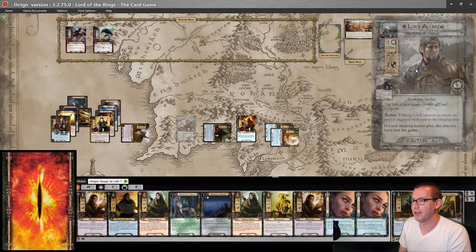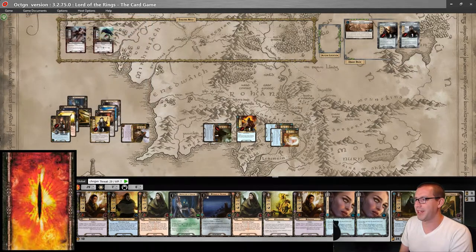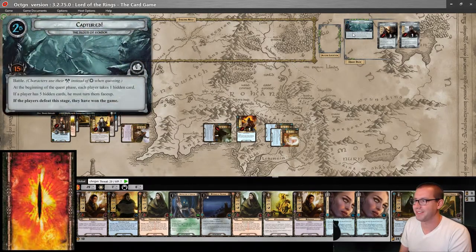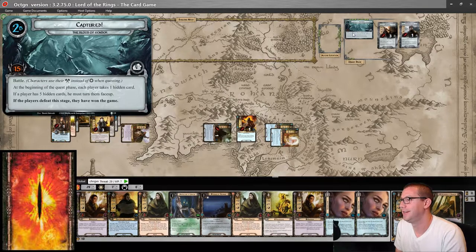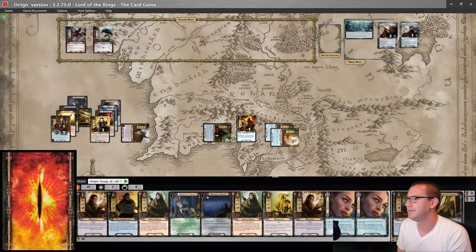Faramir and Lord Algaron are now effectively removed from play. All my hidden cards, of which there are none, flip face up. And now we battle quest. I no longer have the option to flip hidden cards face up at the end of the round, so things are good.